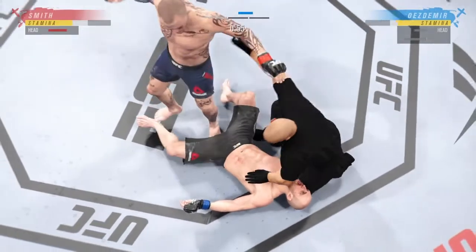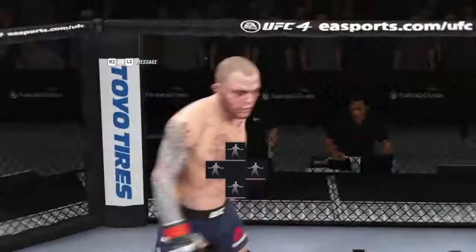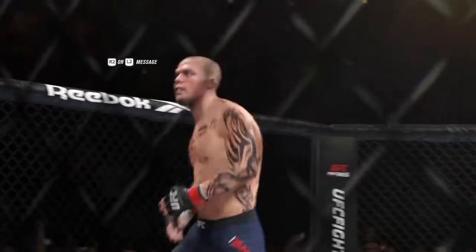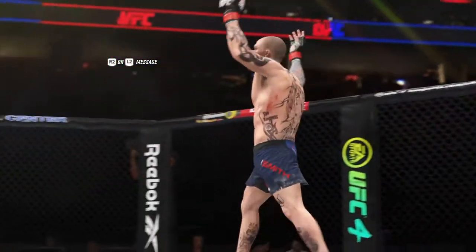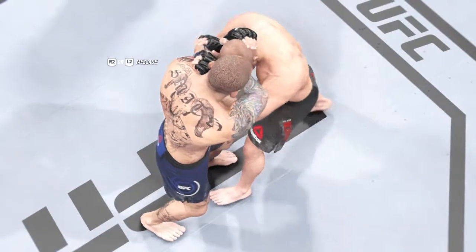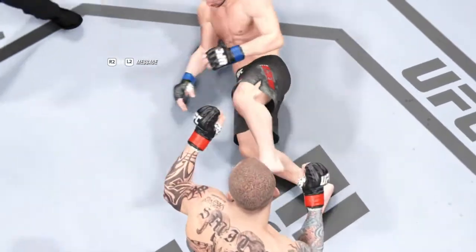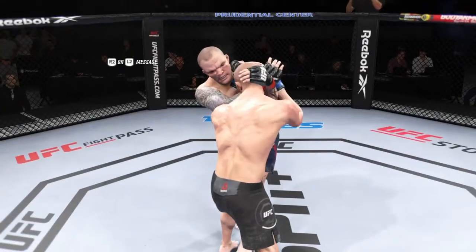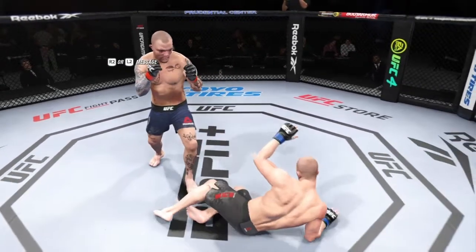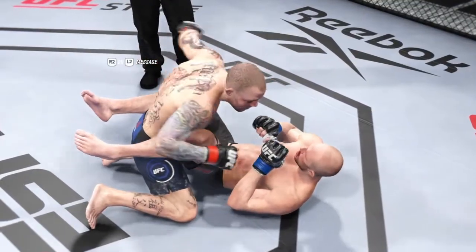We got him with that four-star elbow in the clinch, guys! Let's see if they show the replay. He'd already been dropped and hurt a couple of times, so the elbow just dropped him again — and then we finished him. Look at this replay — see this elbow. Going good so far with Lionheart — going to keep this one going. Ground and pound, that is it. I'll be right back.